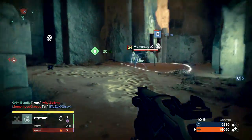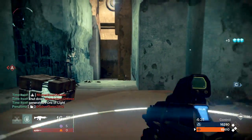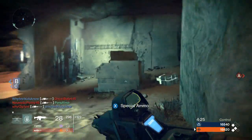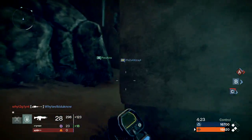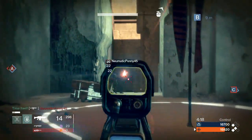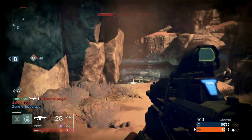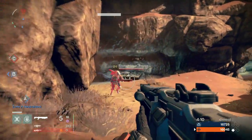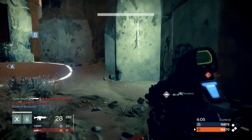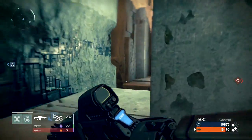I went onto Bungie's website and pulled the stats for my last dozen Control games — the kills, assists, and score of all the players on both the winning and losing teams. Games are to 20,000 points, and a winning team typically has 80-some-odd kills, meaning a kill is on average worth more than 200 points. The team with more kills almost always won. In the dozen games I pulled, that was true except in two cases, and the most extreme deficit a team overcame was six kills.